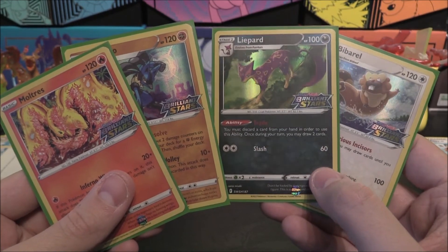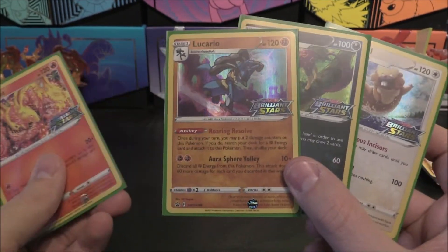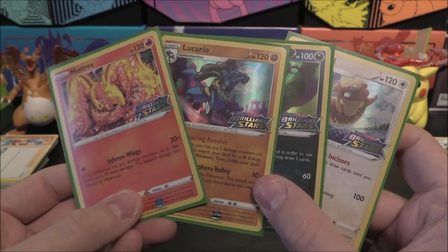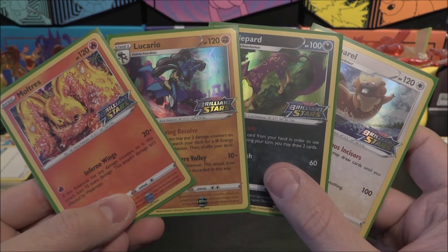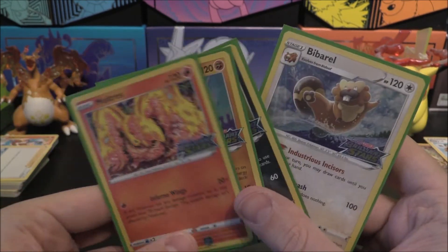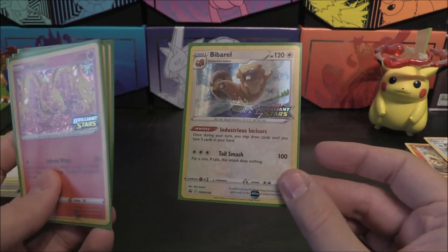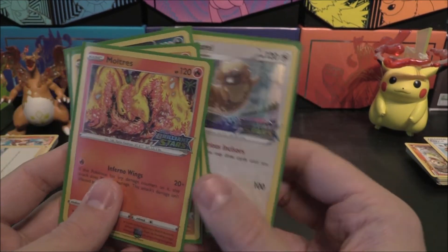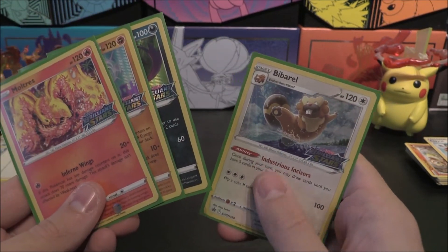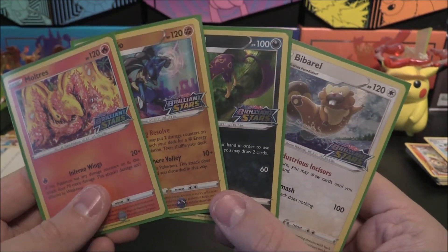Liepard has the Trade ability with a 2-2 line for constant drawing. Bibarel has a limitation of five cards, which can be restrictive during a pre-release. Lucario is interesting for the energy charger, hitting 90 for one energy with good evolutions. Artwork-wise, the Bibarel wins it for me. In actual constructed play the ability can be very useful, but the attack relies on a coin flip, which is a bit useless. So: Lucario and Liepard first, Moltres second, and Bibarel very close behind.